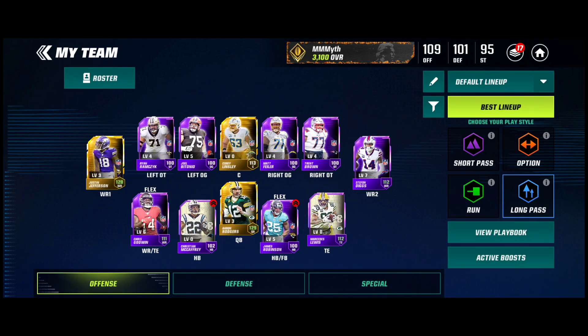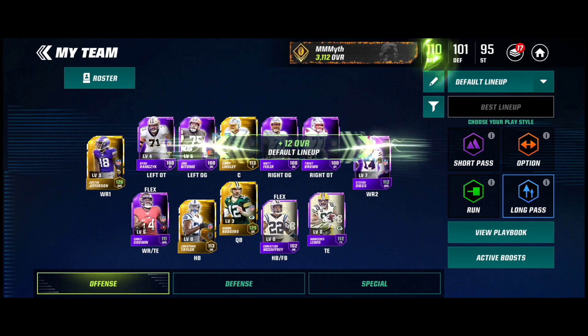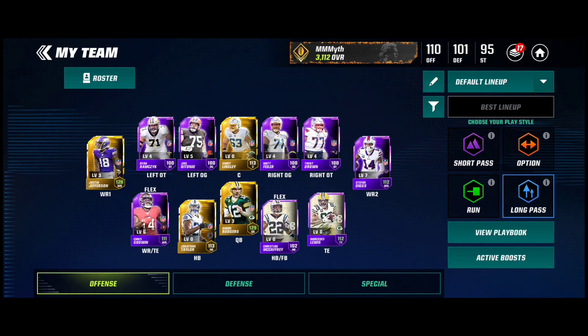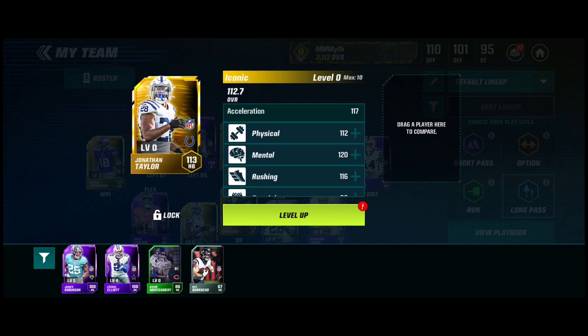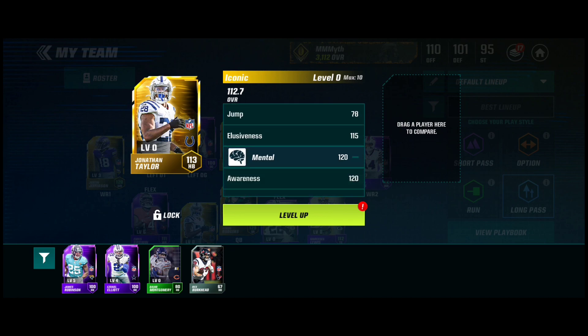Let's go ahead and update this — plus 12 overall, 110 off the bench. We got Jonathan Taylor right here, 113 halfback.